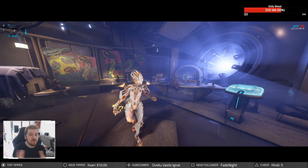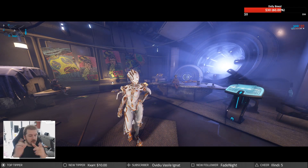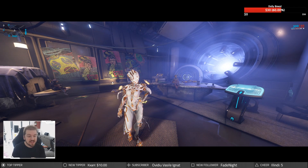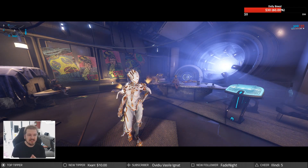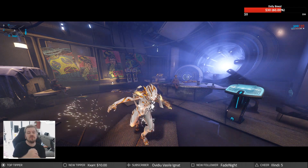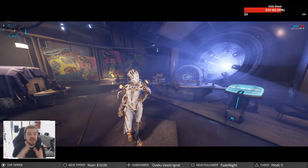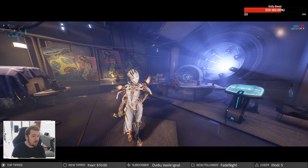Now before I go — what about the Butcher's Revelry stance for the Ghoulsaw? That has been moved as a drop from the Plains of Eidolon from the enemy known as Ghoul Rictus. You probably don't know the name — it's the fat Grineer guy with a Ghoulsaw. So head on over to the Plains of Eidolon and get yourself that stance. Currently, the Butcher's Revelry is the only stance available for the Ghoulsaw.